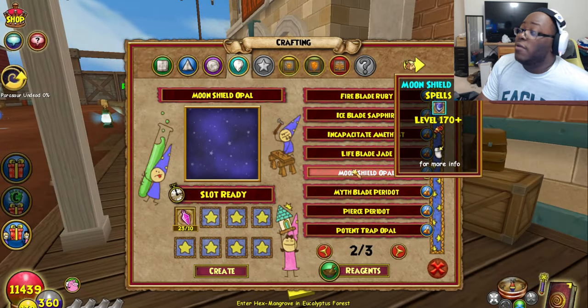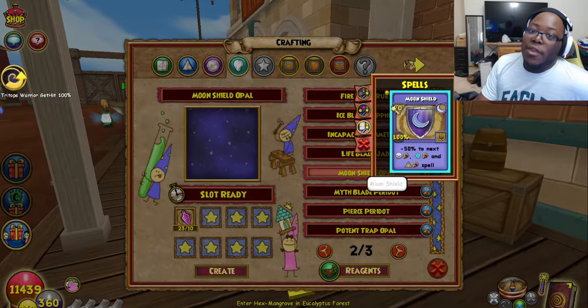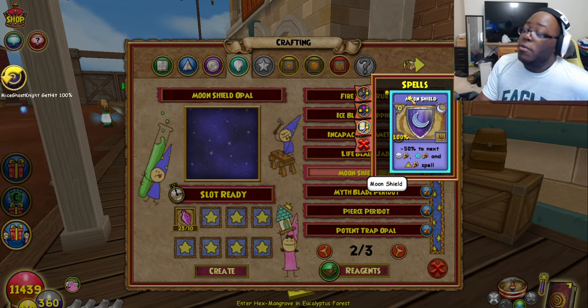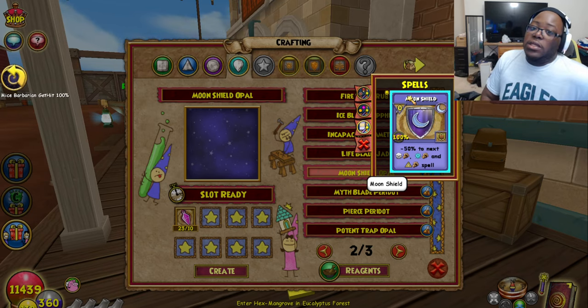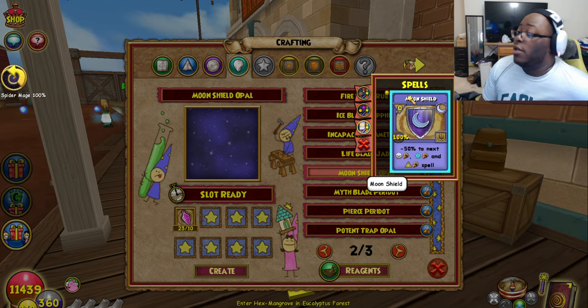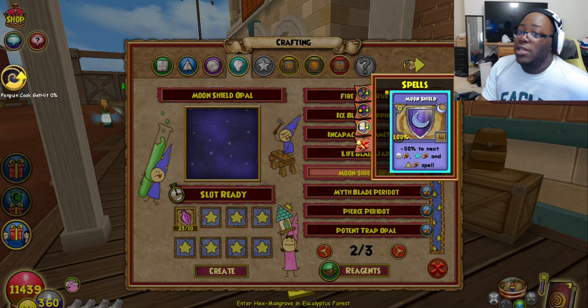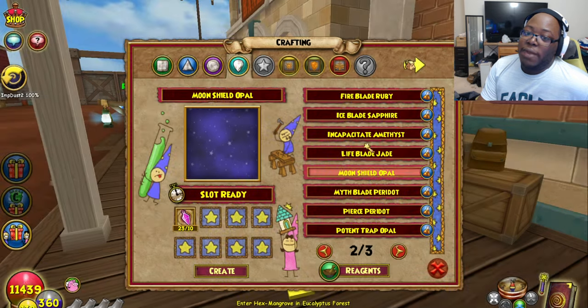Lifeblade, and then this is when we get to the really good stuff. Moonshields, dude — this is awesome. Now if you don't know what the Moonshield is, it's a minus 50 to the next death, ice, or myth attack spell that you get hit by. It's kind of like the elemental and spirit shield except moon-wise. Pretty nice stuff — might be really cool to add to your deck. Zero pips of course; it's moon school, so 100% accuracy and all that fun stuff.